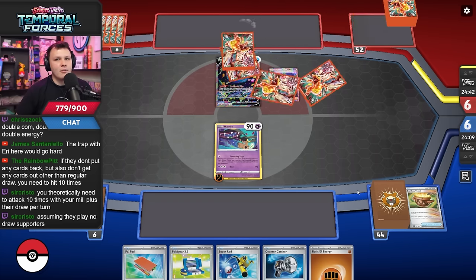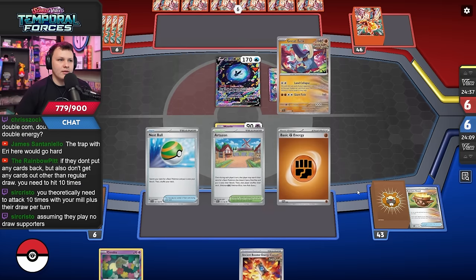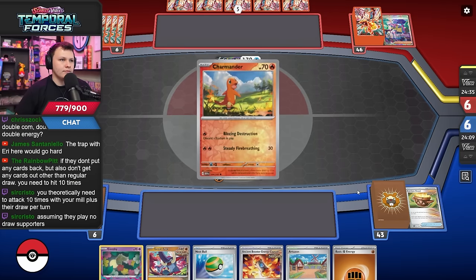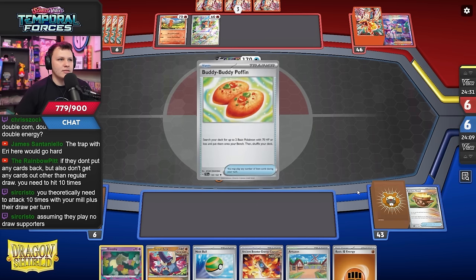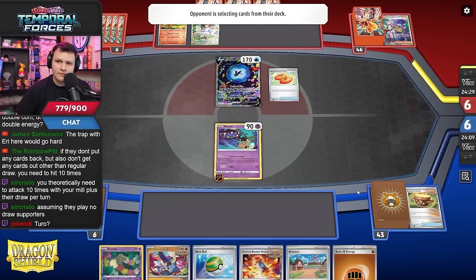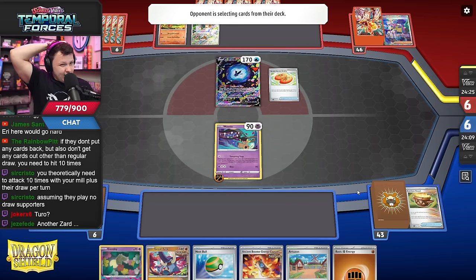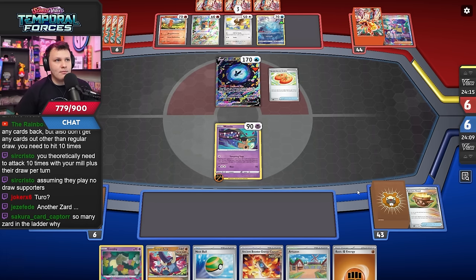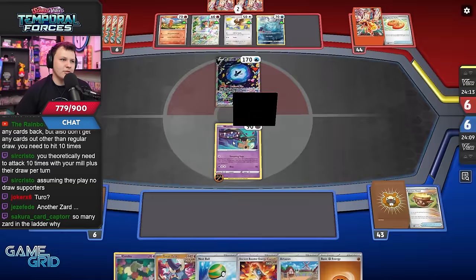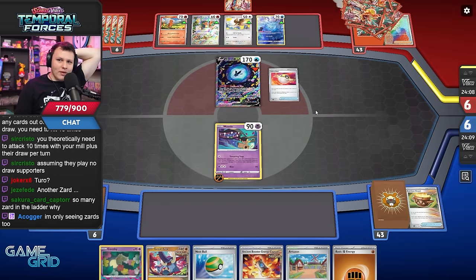They could play like Switch Collapse, or they could also play — I should probably set up and kind of play the game normally. Switch Collapse or they could have Turo. With that in mind we probably should just play the game. They have Aluminum in play right now — or maybe I should just sit here and Tempting Trap until I force the switch card out of them. Now they put Manaphy in play and I have two Tempting Trap targets — so now I'm definitely just sitting here.